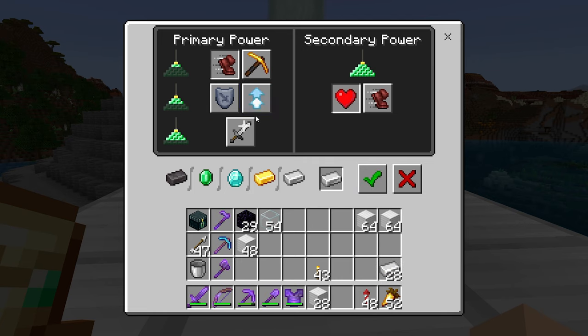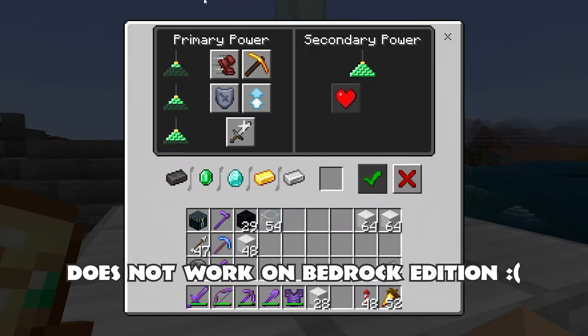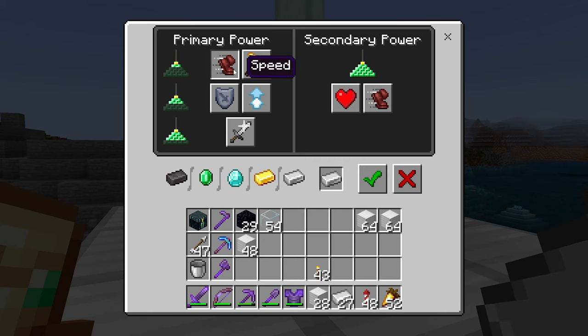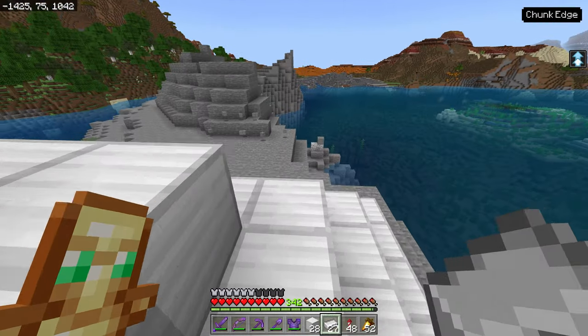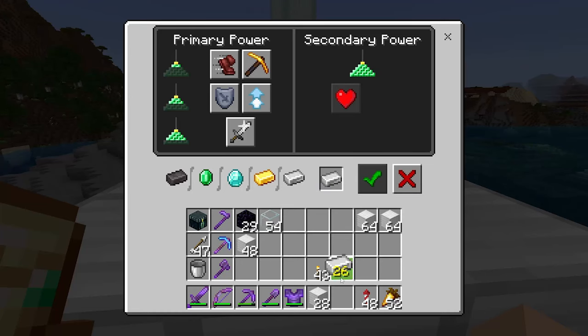On Java Edition, you can select Speed and then also click Jump Boost, for example, and it would give you both effects. Unfortunately on Bedrock Edition that trick does not work. But what does work is we can select any one power and it will give a level two effect to that ability. So if we want Speed 2, we select it and the secondary option, and now look how much faster we're running.